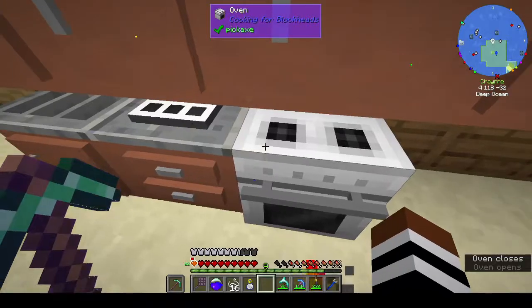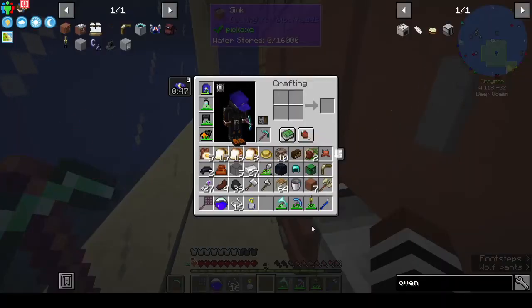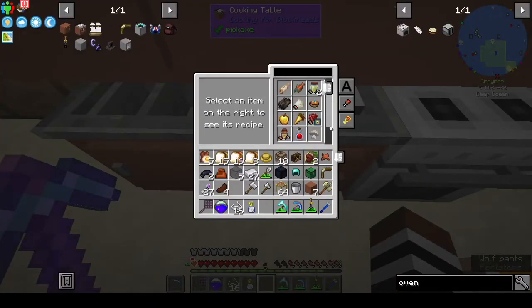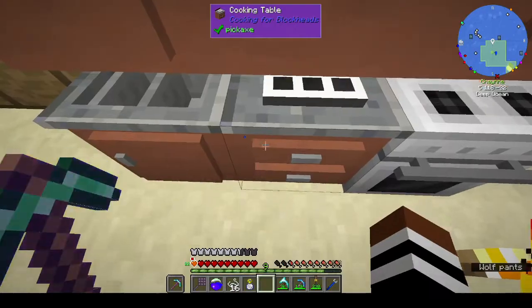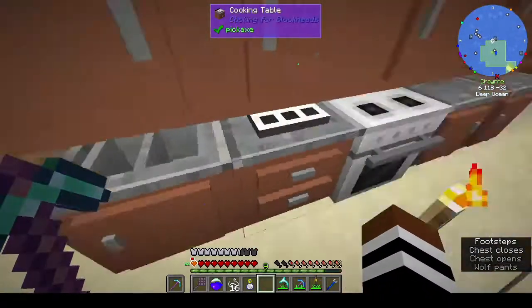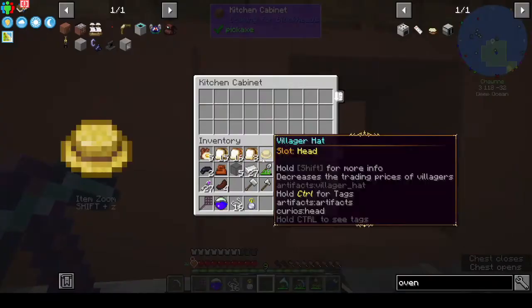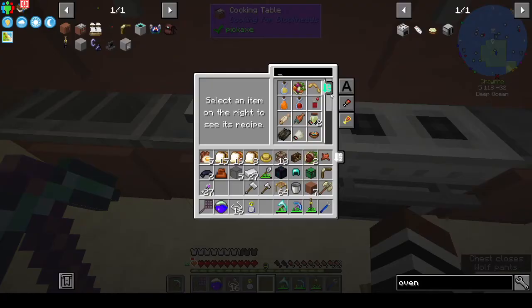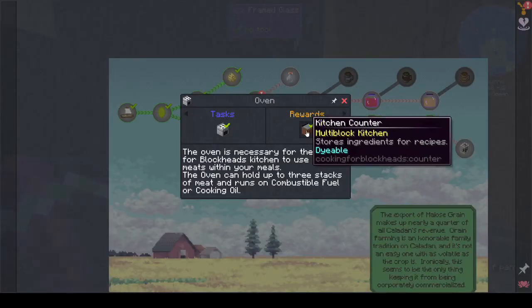The oven needs a heat source like coal — I do have coal. There's stuff we could cook and it will show up on the oven. We get some kitchen counters — more space to serve food. I can make battered sausages. If I put the battered sausages in here, is there anything I can make with that? Anyway, that's enough of that — we've got that done.